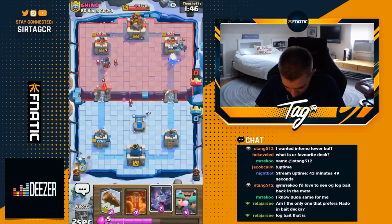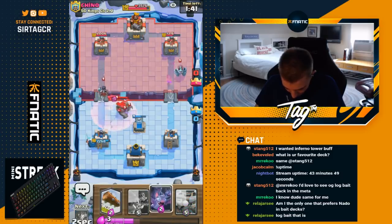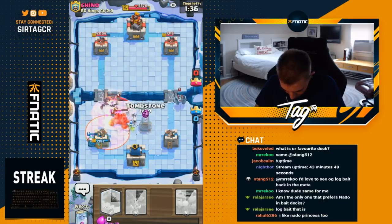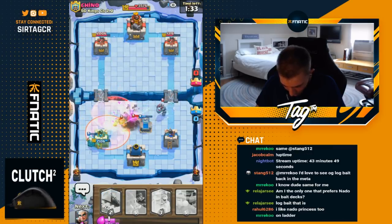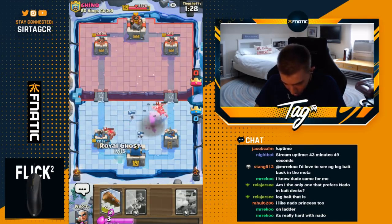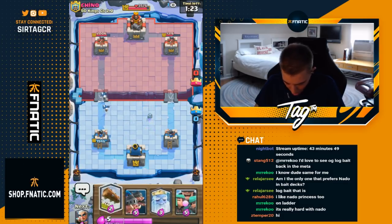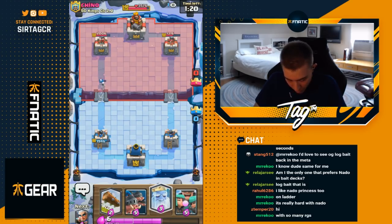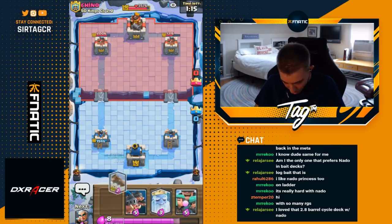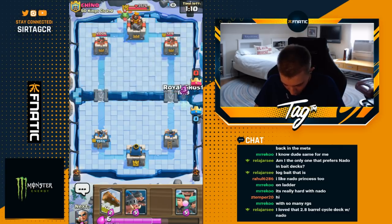I'm gonna go for a Poison and then Bats — Bats should end up killing his Night Witch pretty early. Then I go for another Tombstone, cycling it really early so I can get back to a second one. As a result, look at the Mega Minion — the Golem doesn't get any damage on my tower. Alternatively I could have logged instead of dropping the Bats; it's just predilection. I'd rather drop the Bats because if he bridge-spammed a little bit, his units would have gone right into the Bats instead of cycling a Log.